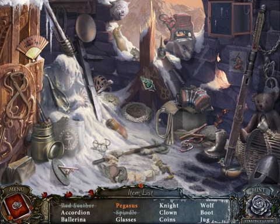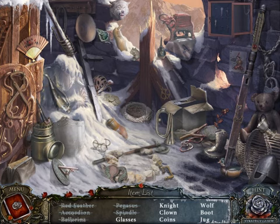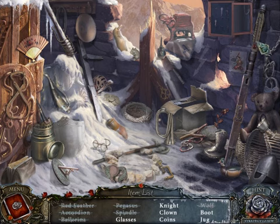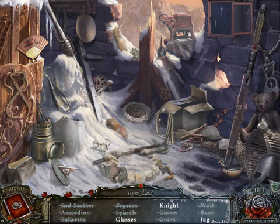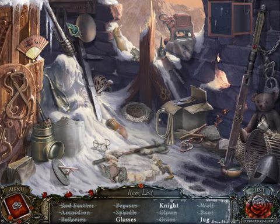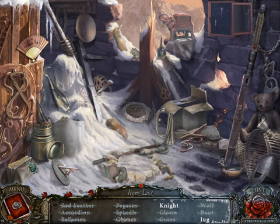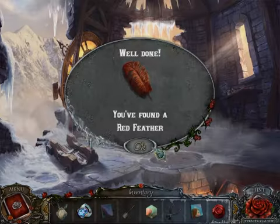Red feather. Pegasus. Now let's just find everything else — ballerina, glasses. Coins, boot, and a jug. Glasses, knight, and a jug. I wonder if they mean like a chess piece knight. There are the glasses — so knight and a jug. There's a knight. Found the jug anyway. So I think this is backtracking time, because we now have all the items we can use to solve puzzles.